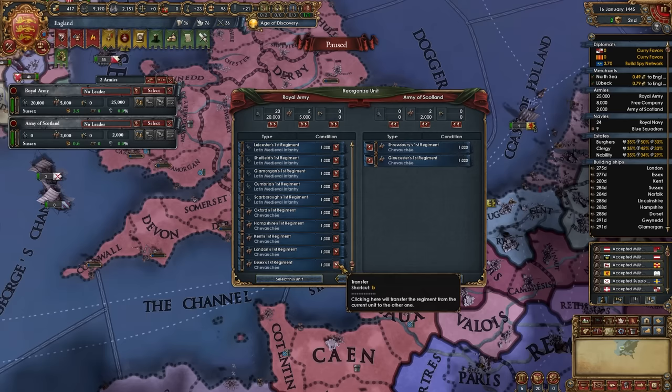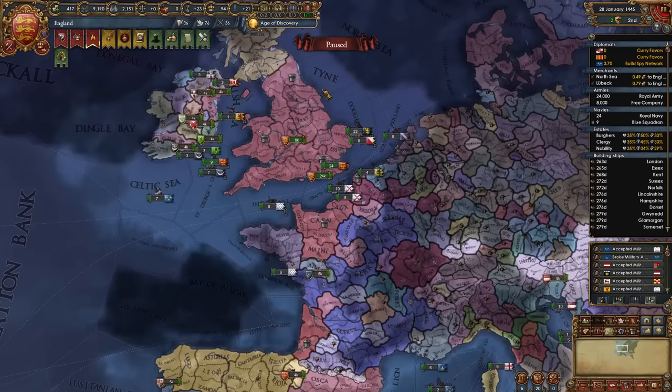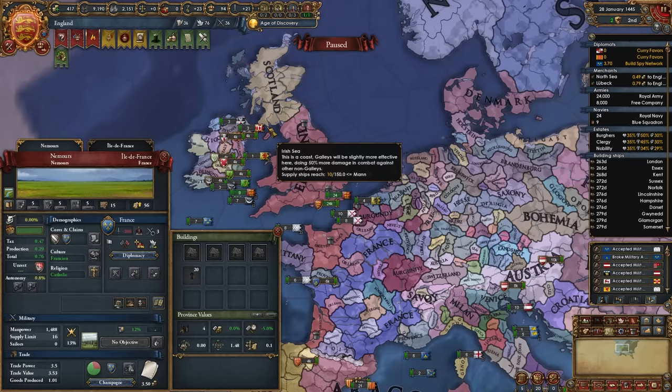Once your armies are in Sussex, go ahead and merge the army and remove three cavalry regiments — they're pretty expensive and we're losing a lot of money from them. As you can see, now I'm making money. While waiting for the Surrender of Maine event to fire, keep checking periodically if France and Scotland are allying each other. In my case they aren't just yet, but there's still a chance.